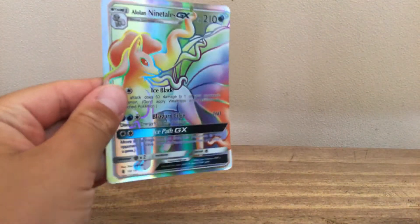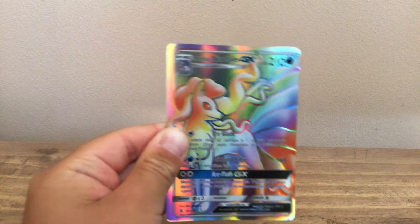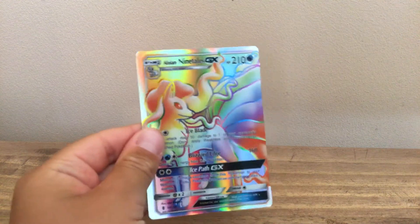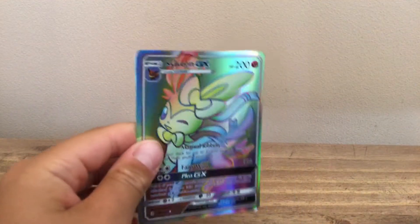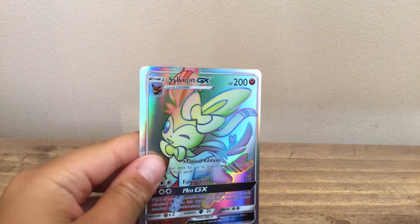First we've got the first Pokémon right here — Alolan Ninetales, Water type GX Rainbow. All of these are Rainbow. The next one is Sylveon GX, Fairy type Rainbow.